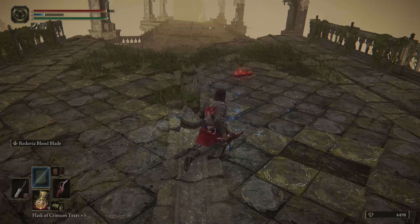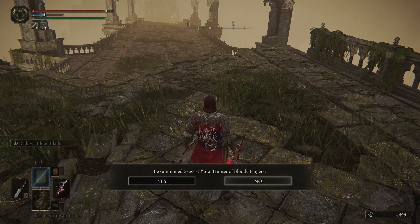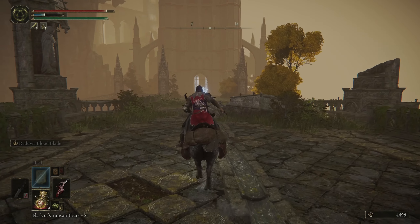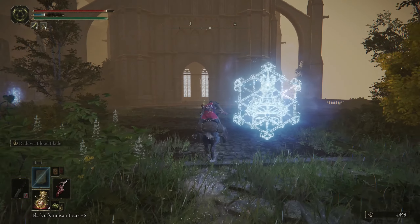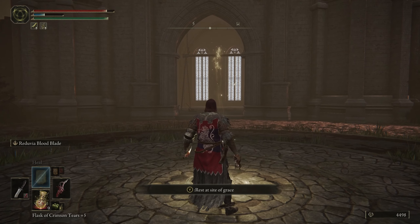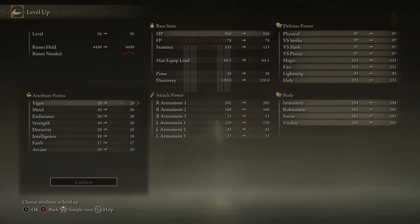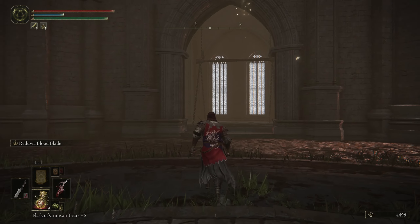I am offline, so there's a summon sign to be called to assist Yura, Hunter of Bloody Fingers — not at this moment, we'll do that later. Next thing we're gonna do is check how close we are to a level. We're not very close — about 4,500 runes, and we need 18,700, so we're probably gonna lose some runes here.